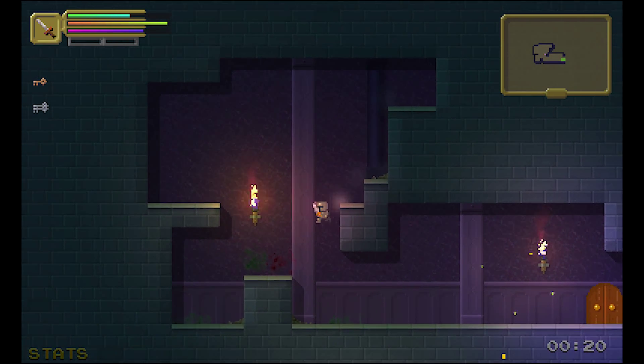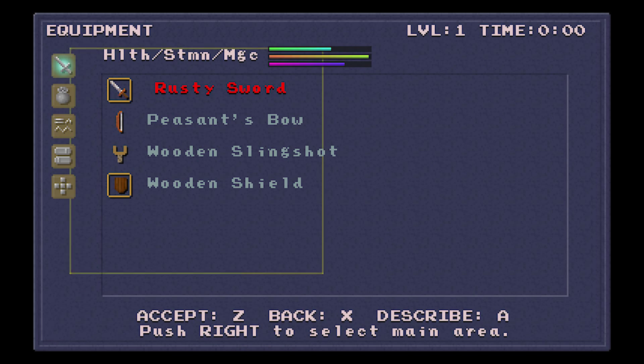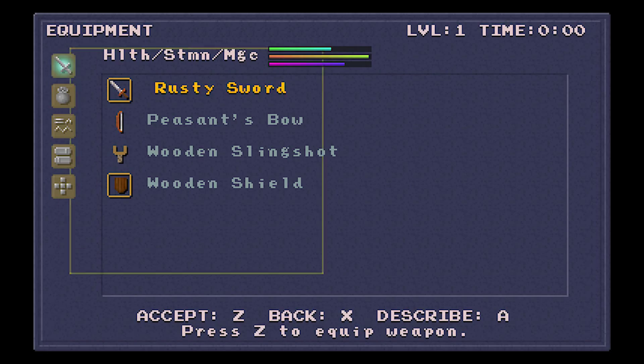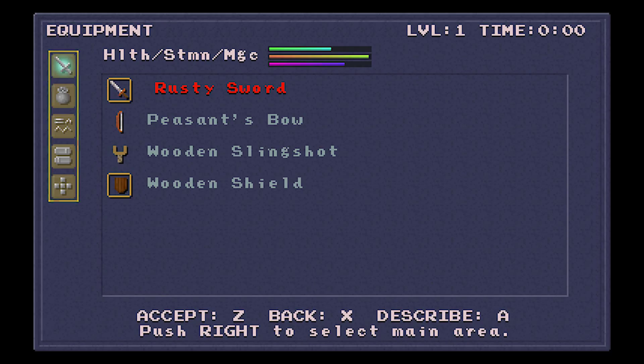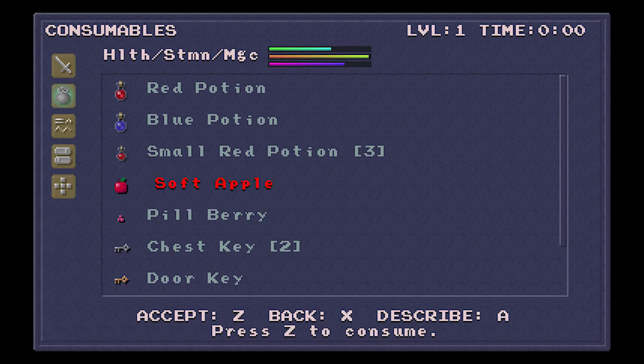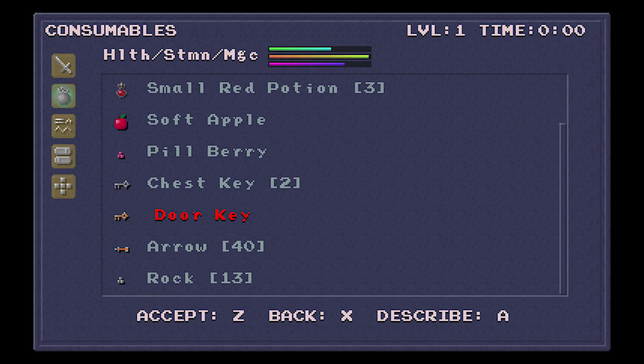It's damn hard and it has permadeath. It also has items and stuff, so let's go through those quickly. As you can see I've got all this stuff already — you start with all of that from the beginning. Same with all your items, so you've got potions and food as well as keys.